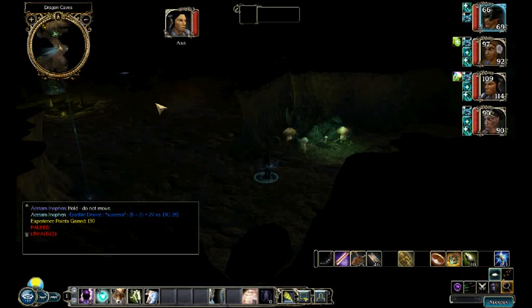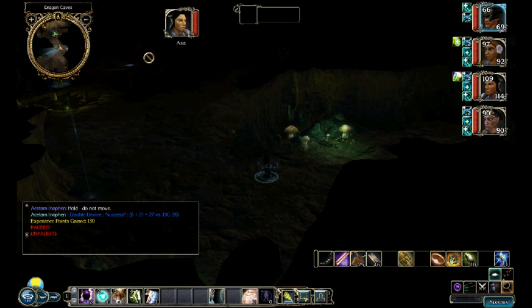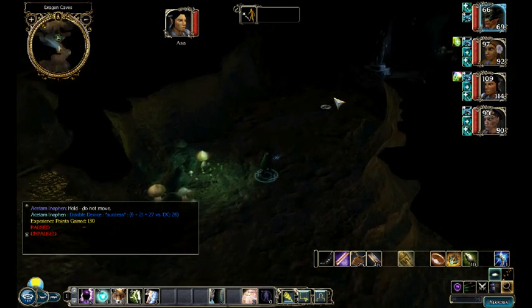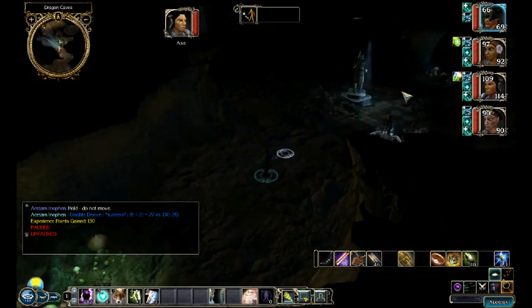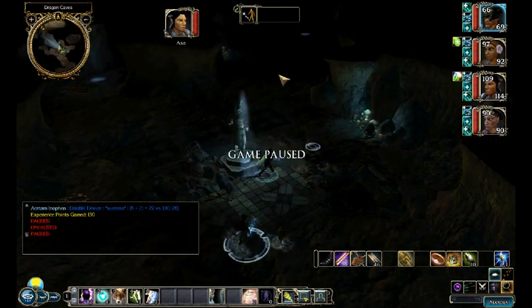We're back playing Storm of Zahir. I've just picked up a trap and as you can see there are quite a few lizard folk back here. I'm not going to deal with them just yet. I'm going to take the back way in because it lets me have a nice little choke point where I can take advantage of the fact that I have a good tank.